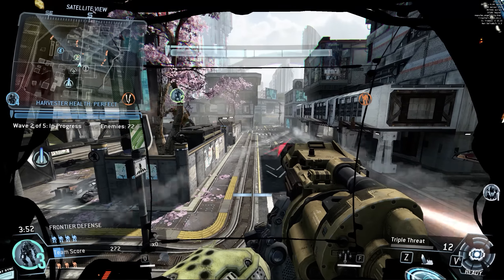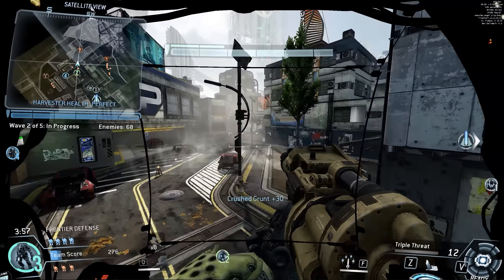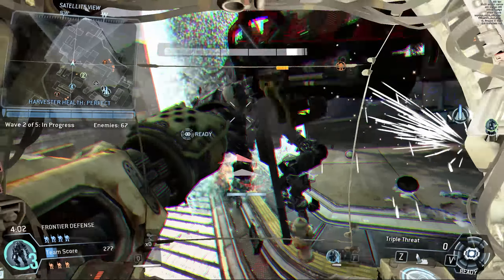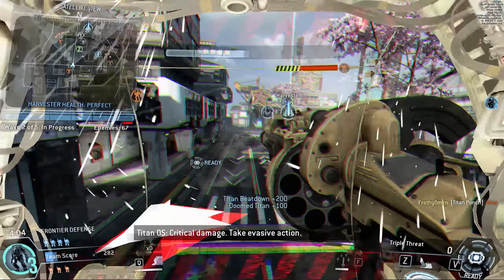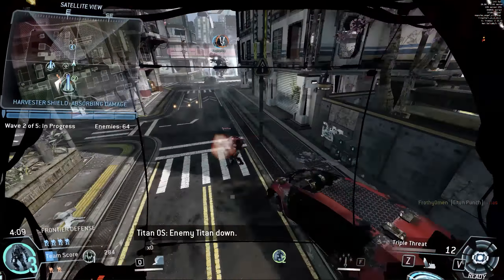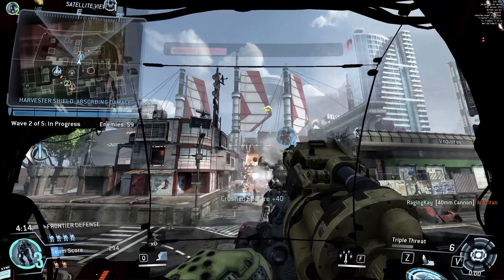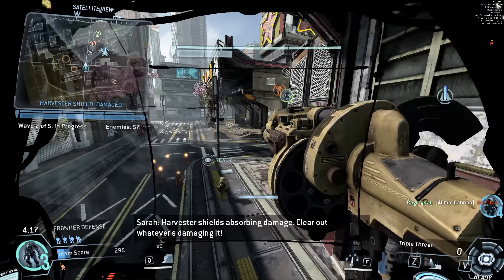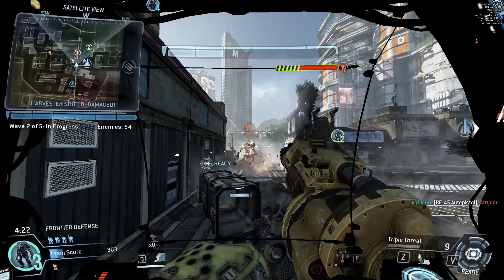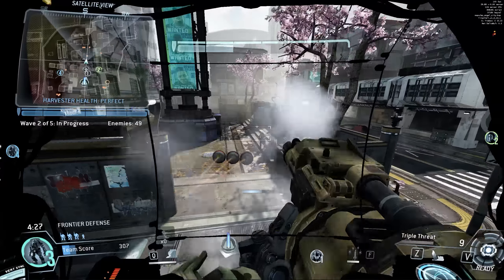You only get Titan build meter from the actual kill with Nuclear Ejection in this game — you don't get to build that Titan meter from every tick of damage of the explosion like in the first game. You might put a solid dent into the enemy's lines, but only time will tell if you can simply nuke on groups over and over and build enough meter to make that a viable strategy. I don't know what the Titan build rates are going to be like in this mode, so it's worth exploring, but it's way too early to say whether it's a good or bad strategy.